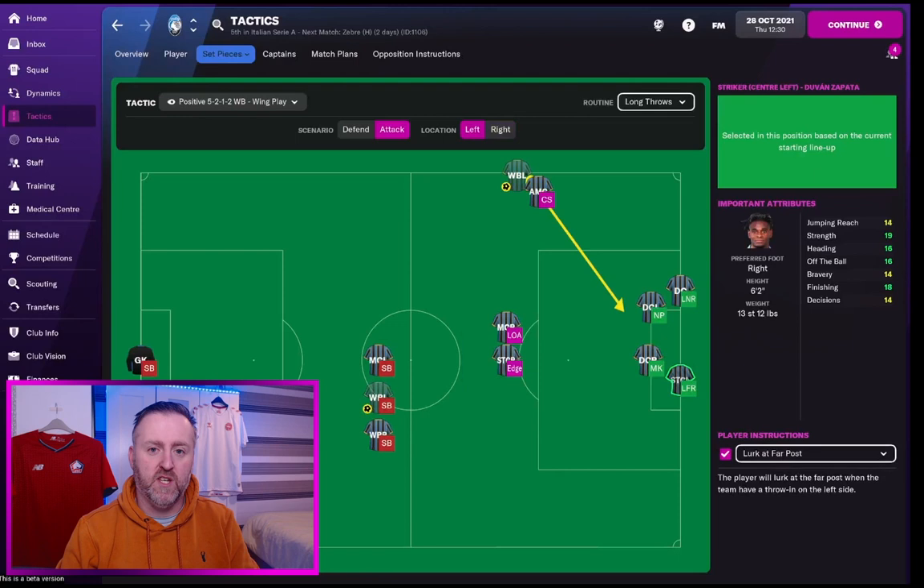We've got two players at the edge of the box either to try and get the rebounds or as protection in case they try to counter, and our three players sitting back on the halfway line as well. That's it — two very simple long throw setups, just surrounding that six-yard box, giving the keeper and defender something to think about. Having your biggest, bravest, strongest guys in those positions is going to reap benefits.